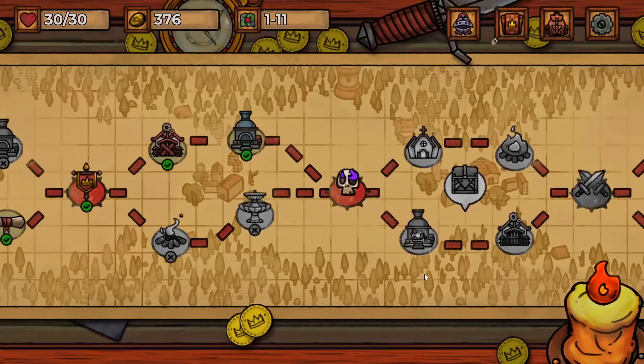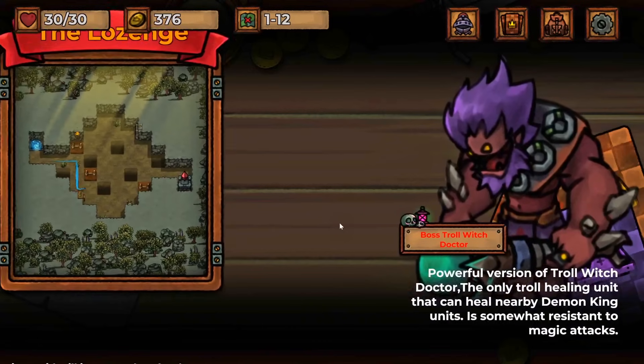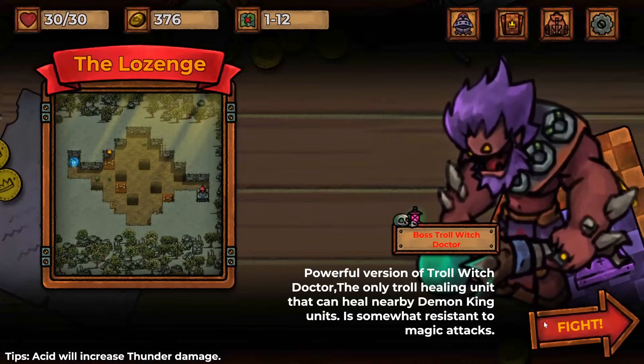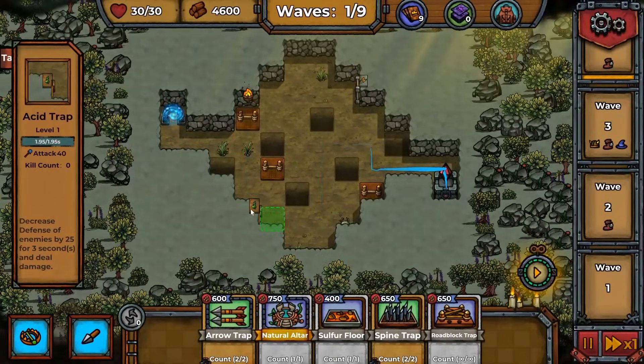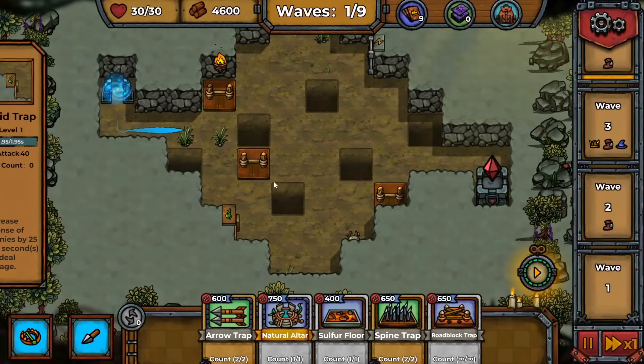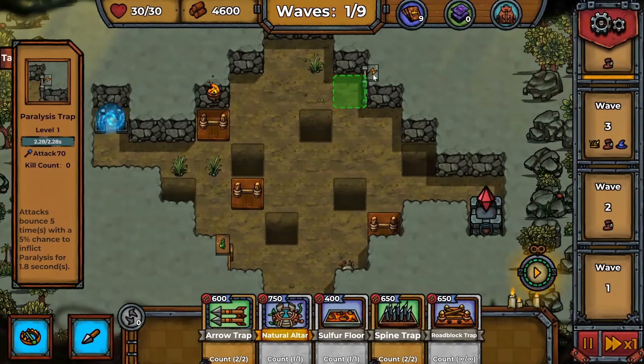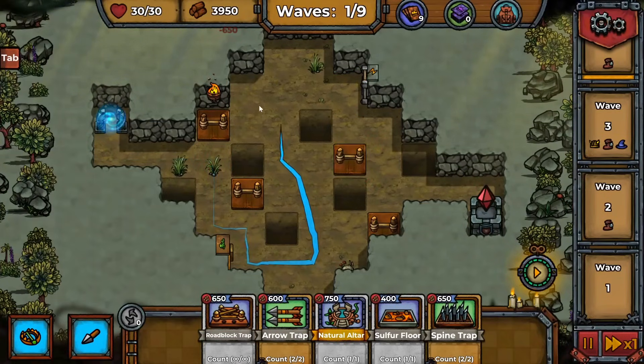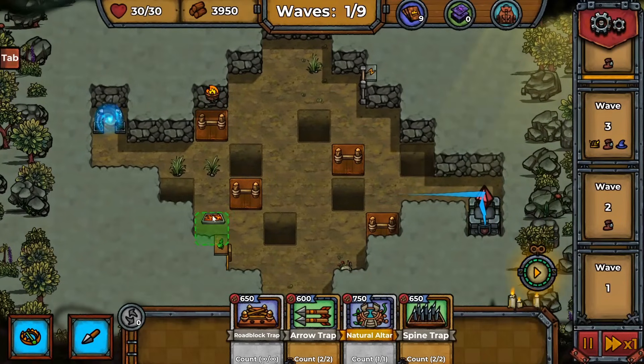Now we have what looks like a boss — a big scary skeleton: a troll witch doctor, somewhat resistant to magic attacks. Good thing we're just gonna cook all these guys. There's also an acid trap and hopefully a paralysis trap up there. If we place one roadblock here they have to move past it, and then we just do what we do best — coating their entire path with pain.